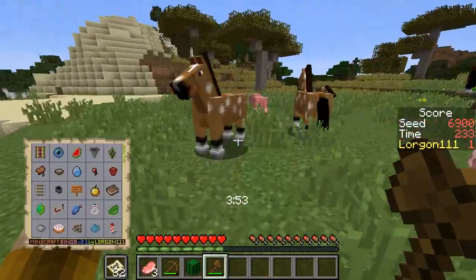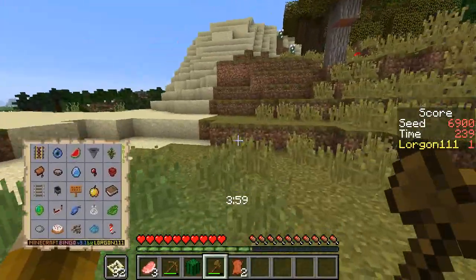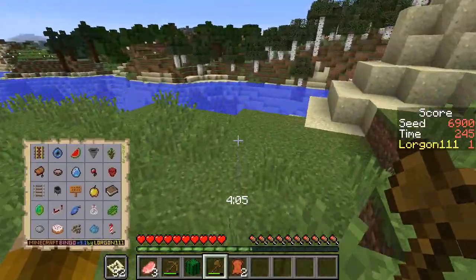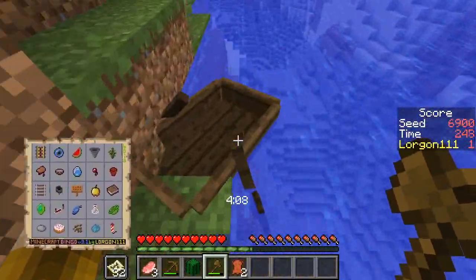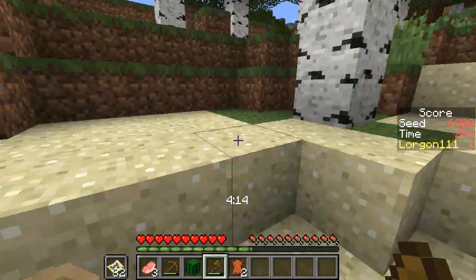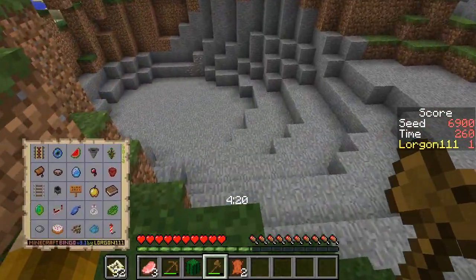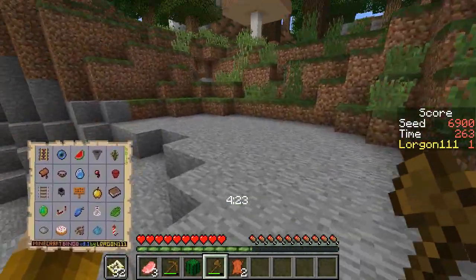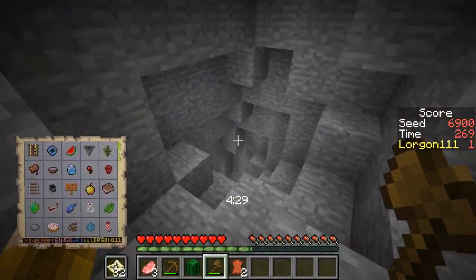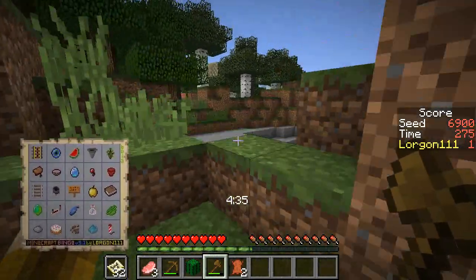I need the leather — I forgot all about it. Please drop some leather, horse, so I don't have to kill another one. Thank you. And I still haven't seen the sugarcane, so that's still very problematic. Let's take a peek over here — there could be darkness and monsters and creepers and all that good stuff. I'm not going to go all the way down there. We'll look somewhere else, since we still need to get the sugarcane.